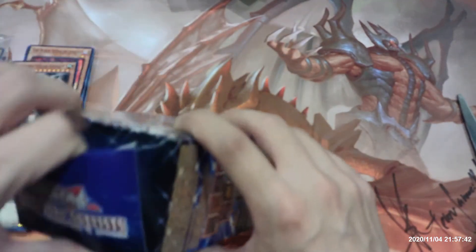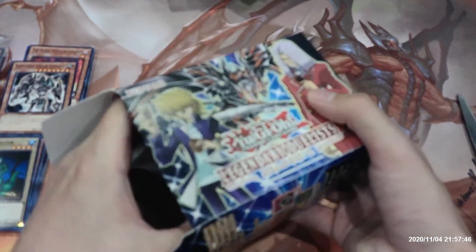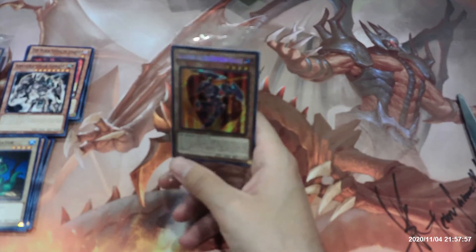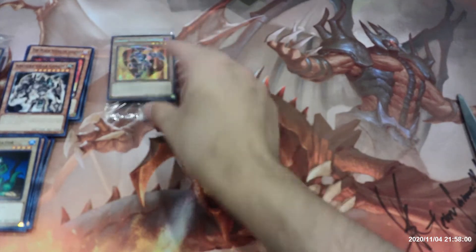Let's move on to the second one. No alternate artwork yet of the Red-Eyes Darkness Metal Dragon, and no Red-Eyes Fusion yet. I wouldn't mind also pulling something like Red-Eyes Slash Dragon, just to go along with a Red-Eyes Fusion that I already have. But let's see what we get out of this second box. We got a different card as our promo — this is Garefreed the Red-Eyes Knight. Really nice looking card, really nice artwork. And two packs to open.